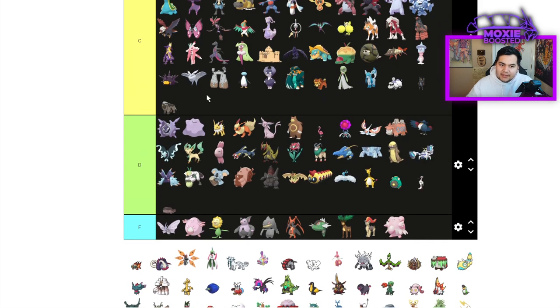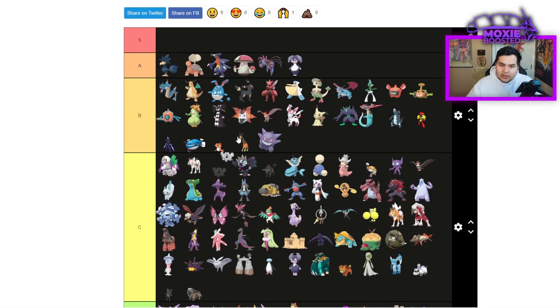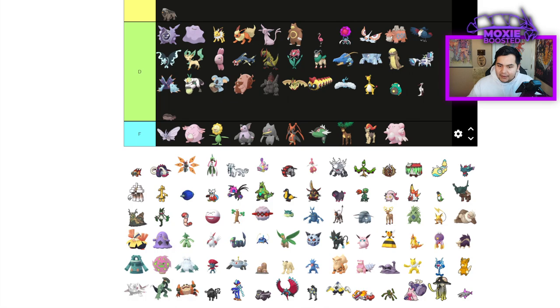Mabosstiff is a decent Intimidate Pokemon with access to STAB Snarl, Crunch, whatever you need — pretty decent. Maushold — you are A tier. How did you defy all the odds and end up in A tier? Scariest Pokemon in the format — I made a video about it yesterday. Insane that they actually made that thing good, because stat-wise it's garbage.